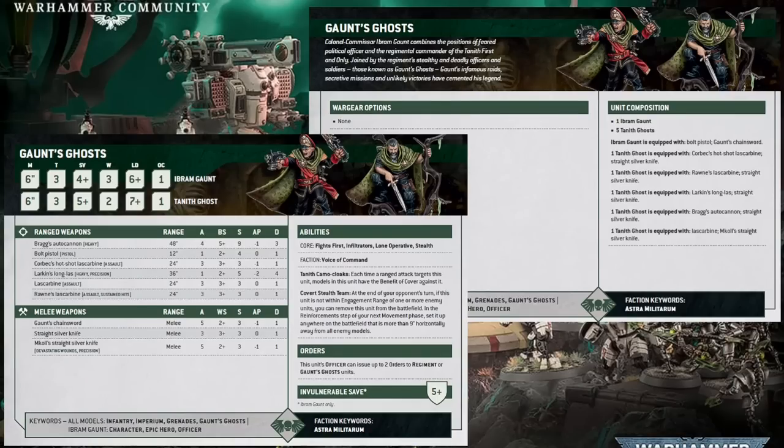And with that rather bold statement made, let us draw our Tanith Straight Silver, wrap our camo cloaks around us and sneak right into today's episode. As is tradition, we shall begin with a brief overview of what the hell the Gaunt's Ghosts even are. This is for our newer players who might be getting into 10th edition for the first time, but also for veteran longbeards who may be thinking of getting into the Guard with 10th edition.